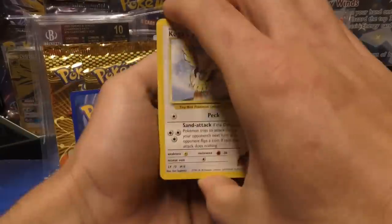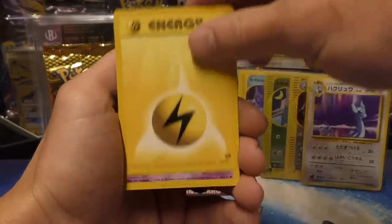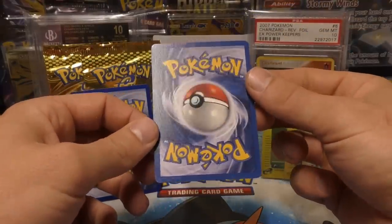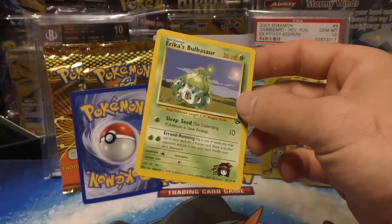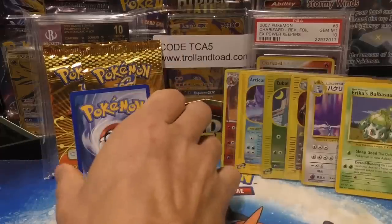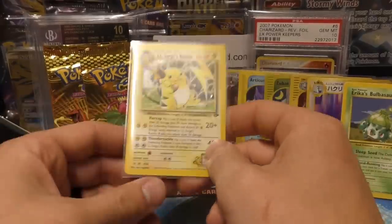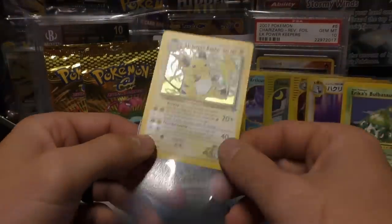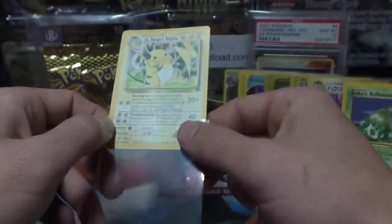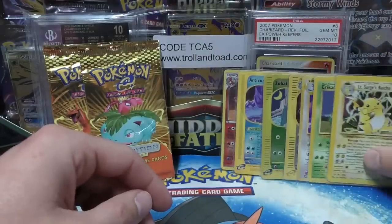So hard to keep up with all these packs — I should probably do my research beforehand. We've got Erika's Jigglypuff, that's a good one, Sabrina's Abra, Magikarp, Tangela, energy, Sabrina's Hypno, Erika's Bulbasaur, and a Koga's Beedrill. I'll sleeve up that Erika's Bulbasaur — anything to do with starters has really spiked in demand. The print quality on this Gym Challenge print run is insane. We got a holo — Lieutenant Surge's Raichu! He's relatively easy to get a PSA 10, centering is good, condition is great — may have a shot just like the Charizard.